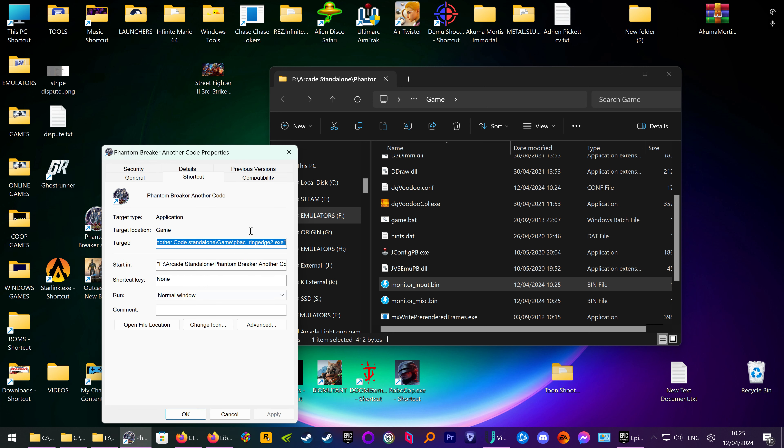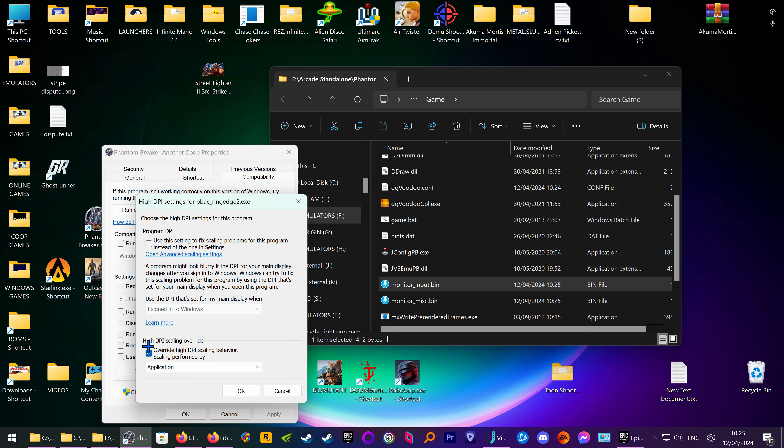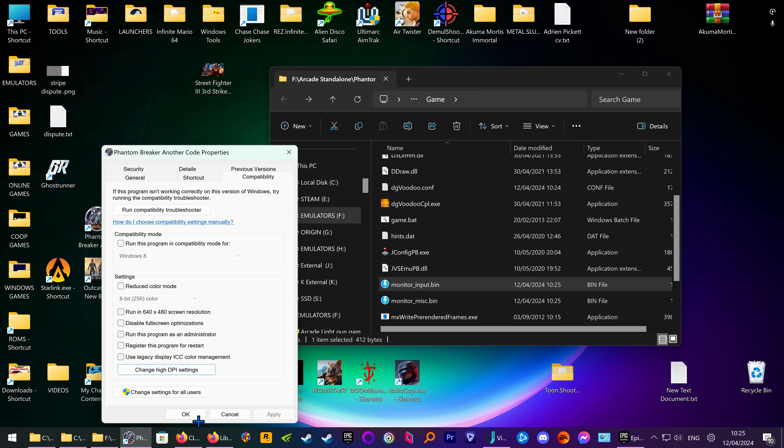The resolution is done with DGVD. Always on the ROMs — make sure if you go to Properties, Compatibility, Change High DPI Settings — make sure this one is ticked. They work so much better; otherwise the scaling can be out.